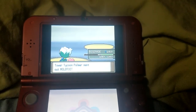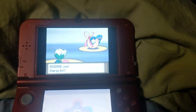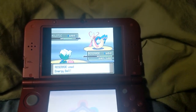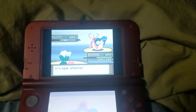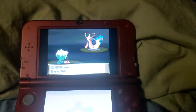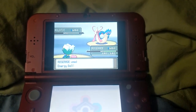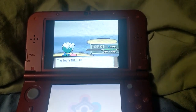Last up is Milotic. Cynthia did have one on her team too. I go for Energy Ball again, just because it's super effective. But of course, Milotic is particularly bulky on the special defensive side, so it wasn't quite able to beat it in one hit. Thankfully, Hypnosis missed. But even if Roserade was beaten, I think Staraptor might have been able to pull off the victory somehow. Milotic goes down, and I win the battle.